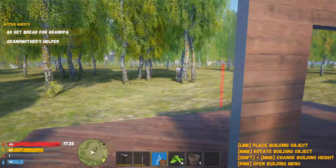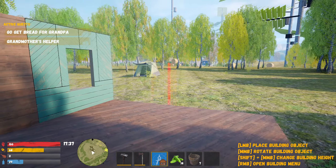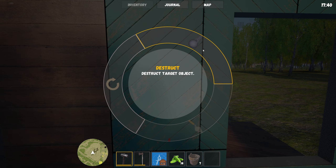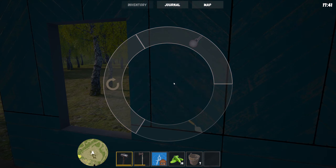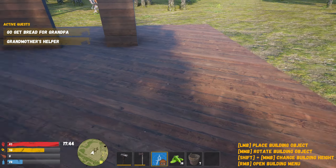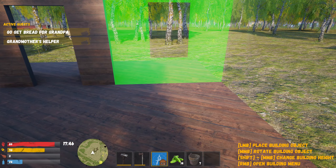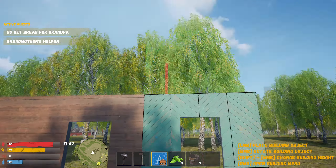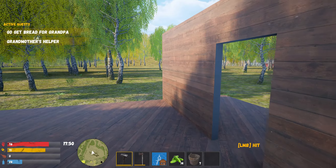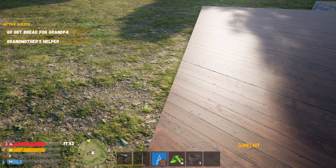Why is this one blue and this one brown? Did I turn it the wrong way? One goes through, one doesn't — so yes, I did turn it wrong. I need a hammer to demolish this one. Just like in Rust, you can upgrade the building pieces too — isn't that great? But I can't figure out which side is which.